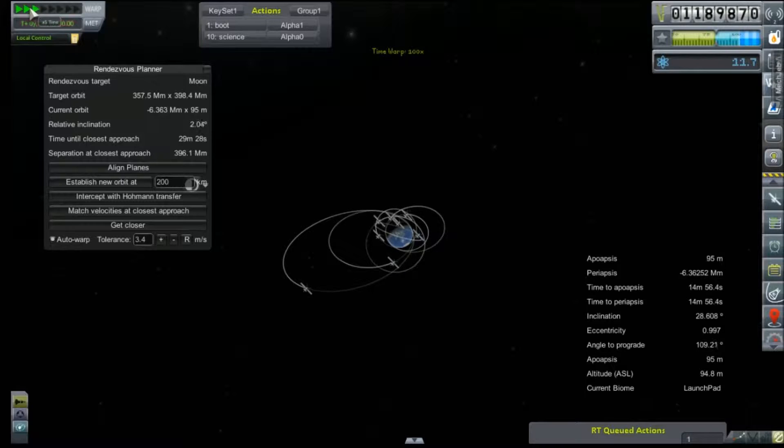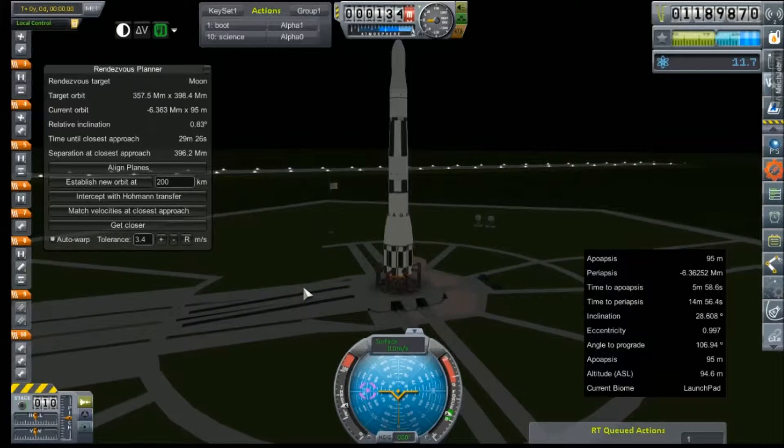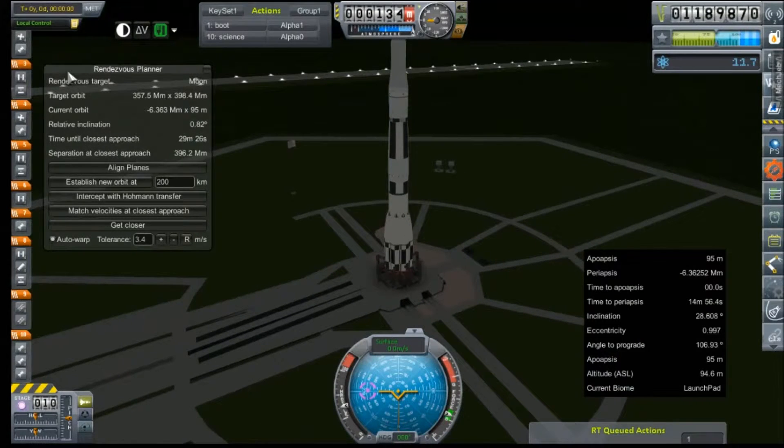That was close. We'll take that. All right — night time launch, no big deal. That rocket should be fully fueled by now. If it's not, we're going to have to send the ground station to the Gulag. We'll go ahead and launch here.